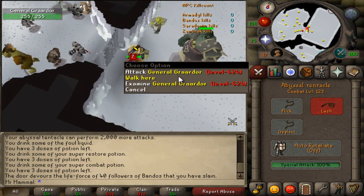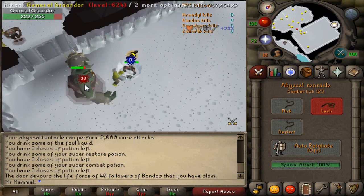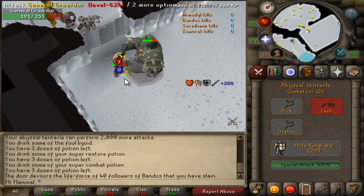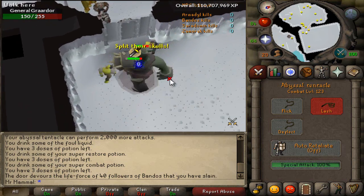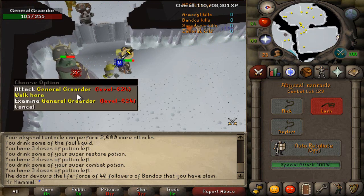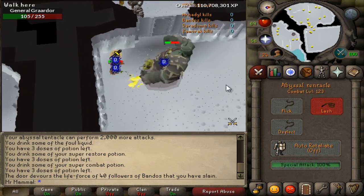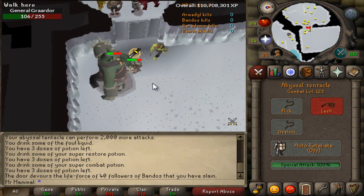What I'm going to show you now is the method: you hit Bandos twice and then walk under. The way RuneScape works is on game ticks, so by walking under every second hit you're skipping one of Bandos's game ticks where he would normally be able to hit you. When you walk under after that second hit, he misses out on one of his potential attacks — and that potential attack can always be a range hit. So it's pretty crucial to walk under after every two hits to save yourself from taking a lot of damage.